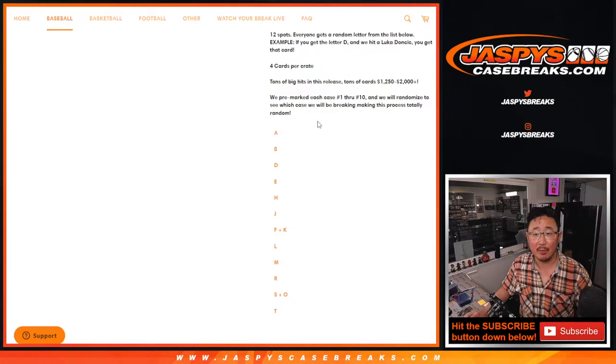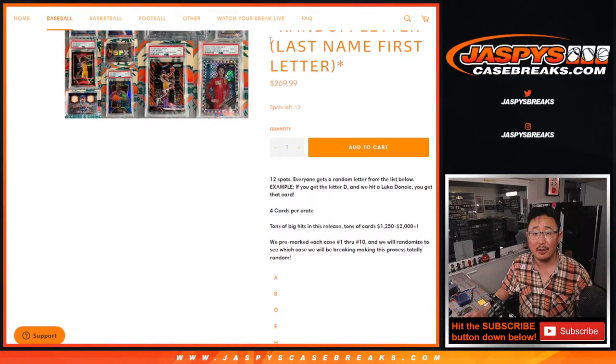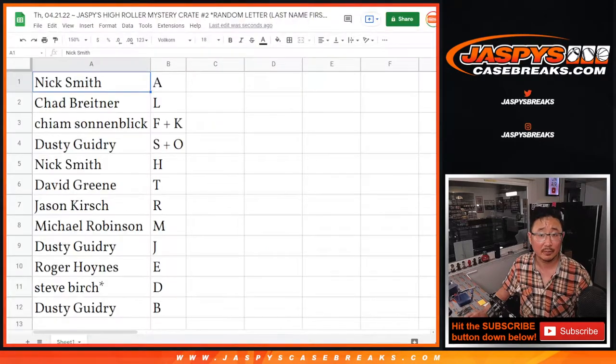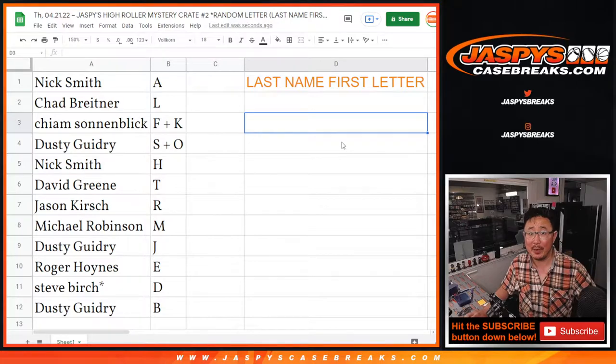Just as a reminder, it's the first letter of their last name. We're going to pause the video. When we come back, we're going to see if there are any trades, and then we'll generate a number and show you what we got. JaspisCaseBreaks.com — stick around, we'll be right back.